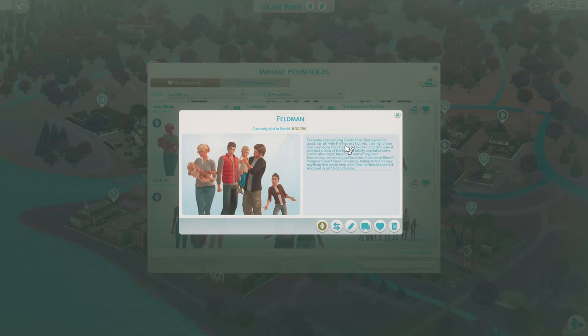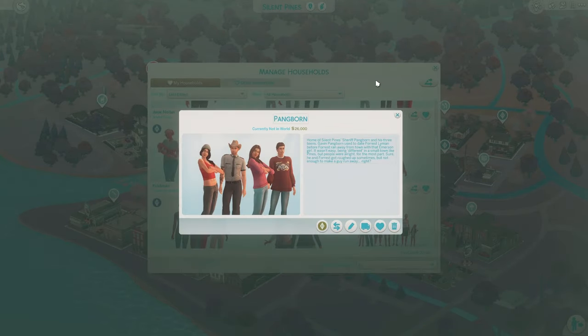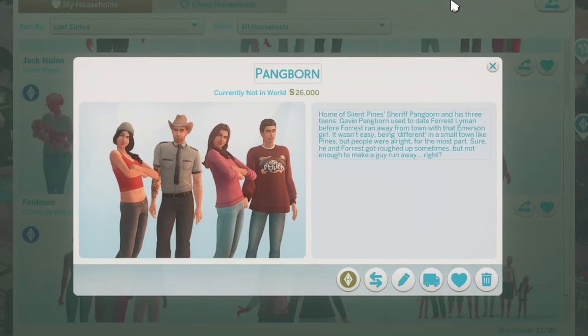So I guess there's another missing person — this forest kid — but I'm not too sure about all of that just yet. Then we have the Pangborns: home of the Silent Pines Sheriff Pangborn and his three teens. Gavin Pangborn used to date Forrest Lyman before Forrest ran away from town with that Emerson girl. It wasn't easy being different in a small town like Pines, but people were alright for the most part. Sure, he and Forrest got roughed up sometimes, but not enough to make a guy run away, right?